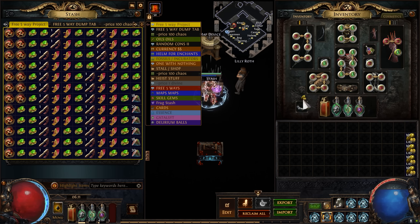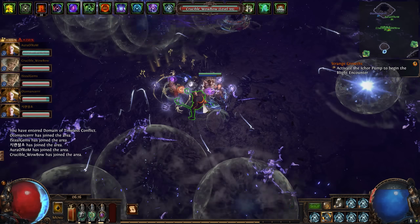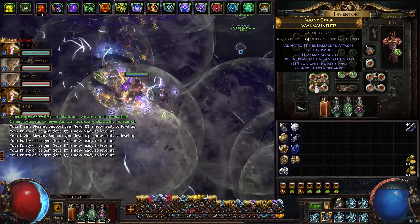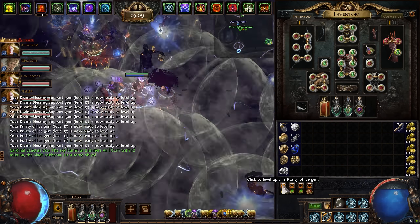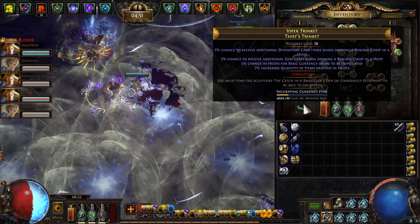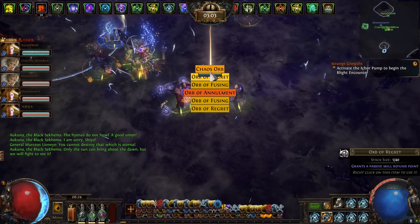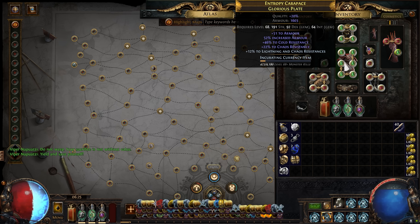Pair with ornate incubators for some gambling elements. Spoilers: I only got 2 divines from 100 ornate incubators. RNG Jesus was not around. Each click of an ornate incubator cost me 10 chaos orbs. Don't try this at home kids, we're professionals here.